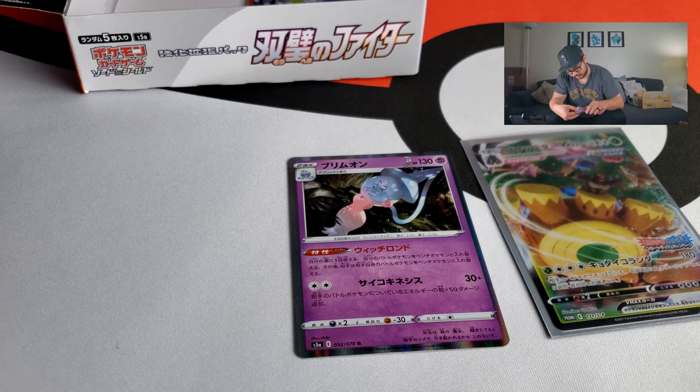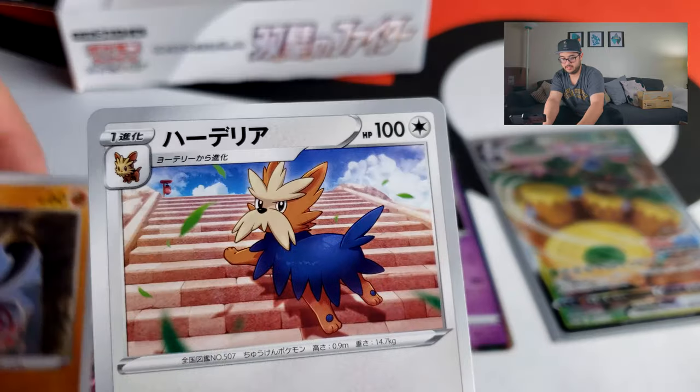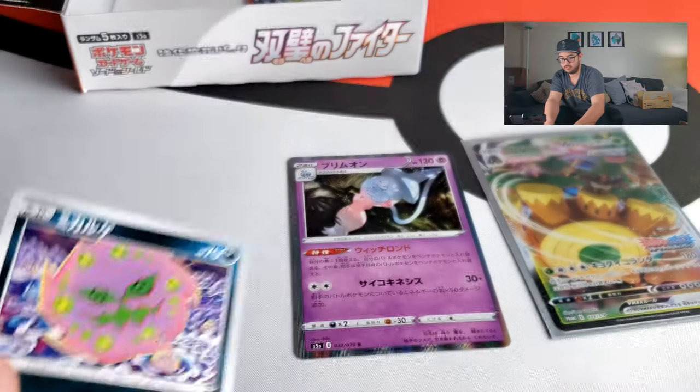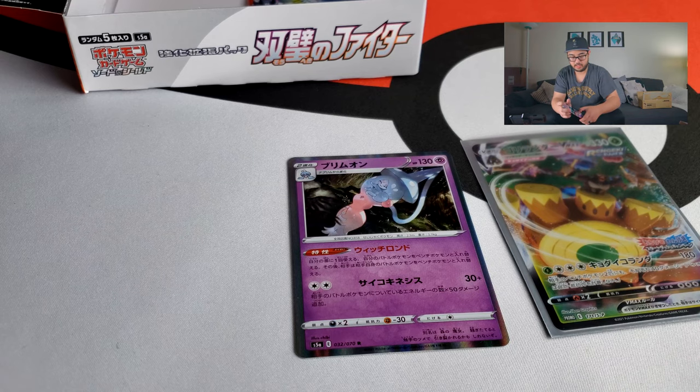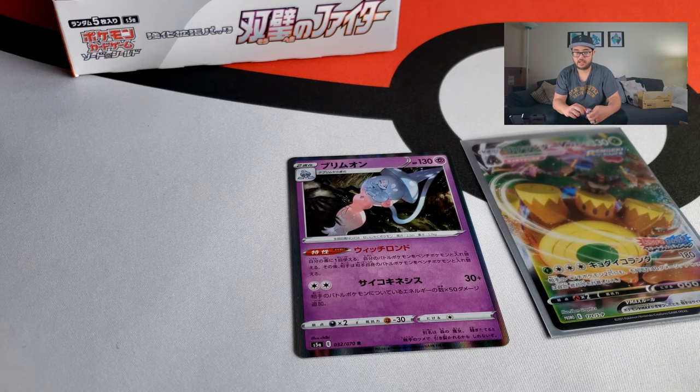This series is called S5A. It's still part of the Battle Styles set, I think. I did watch Neon Cactus' video — he did pull that alternate art Blaziken, which would be so sweet to pull as my secret rare because that is a really good-looking card. We have Delibird, and look at that Kung Fu — and we finally got another holo. That Kung Fu is pretty cute. So far my favorite card is still this Rillaboom, because in the actual Sword and Shield game that was my starter.